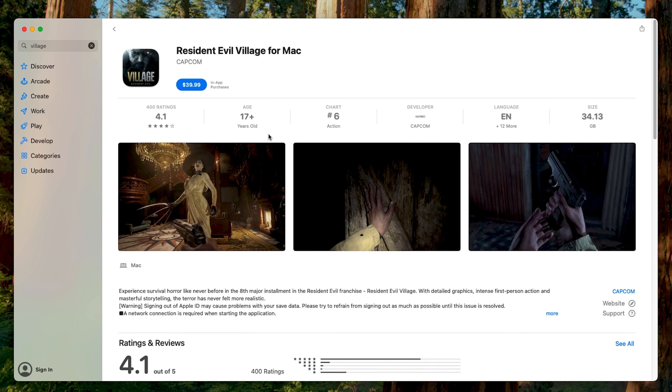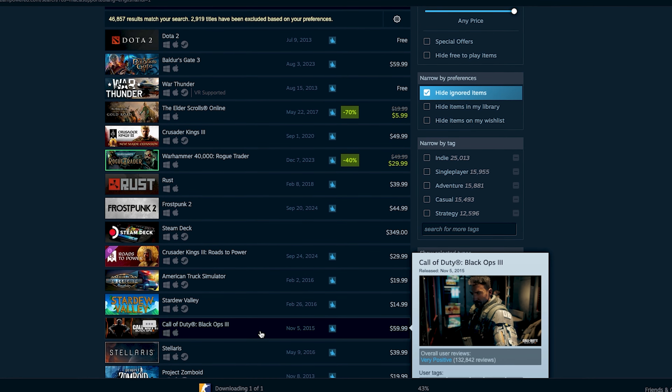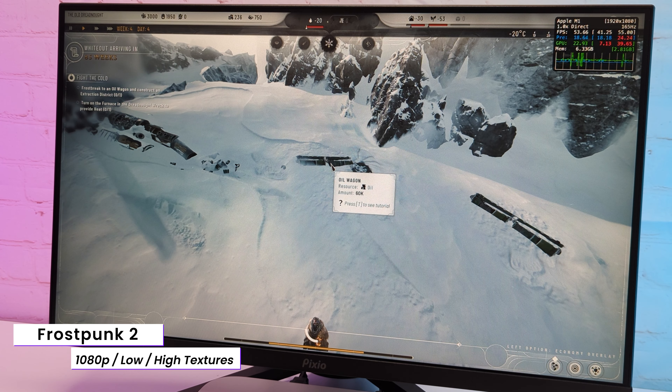Alternatively, you can even get some games right from the App Store, which is nice. Speaking of game library, there are some popular and good games available for Mac, but compared to Windows it's still a small fraction. Anyway, I downloaded several games, so let's see how they perform.